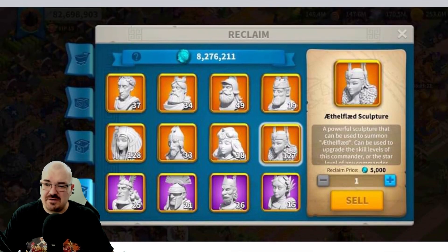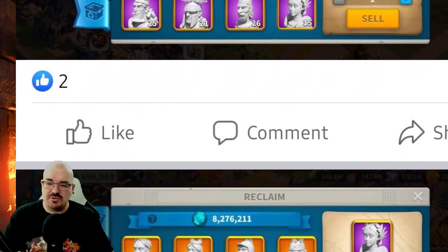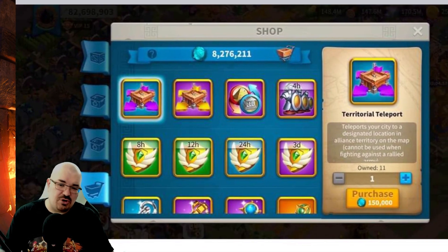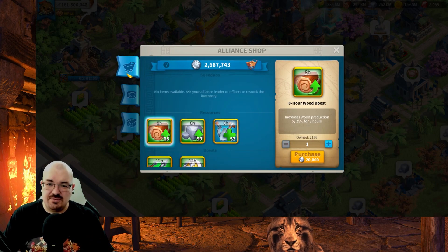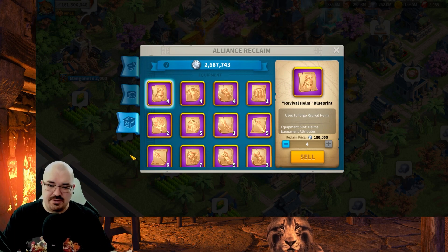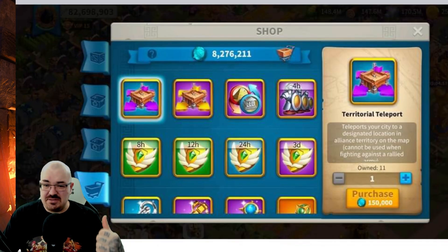Scrolling further down, this image shows the value of selling legendary sculptures and also the value of selling epic sculptures. Then going further down, it shows what you can buy from the shop. One thing that turned me over is why the shop is coming on the bottom — in our live game right now, the shop stays on top and recycling stays on the bottom, but in this picture the order is changed.